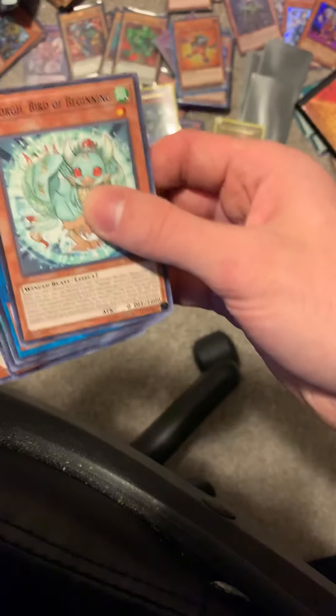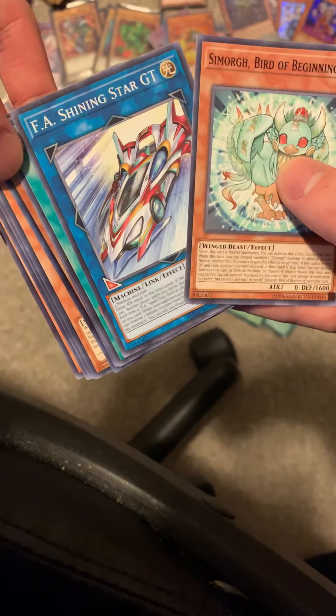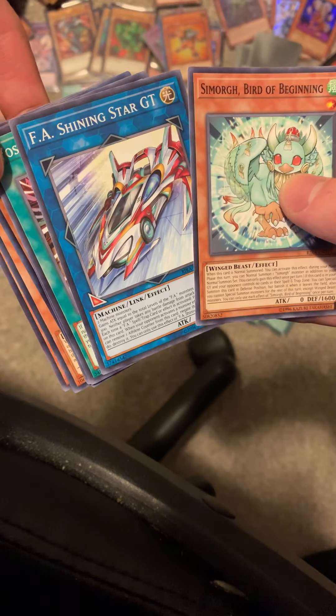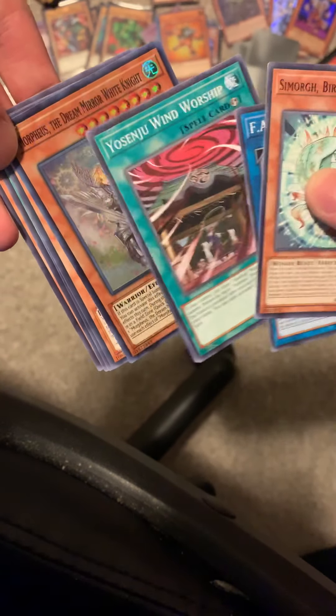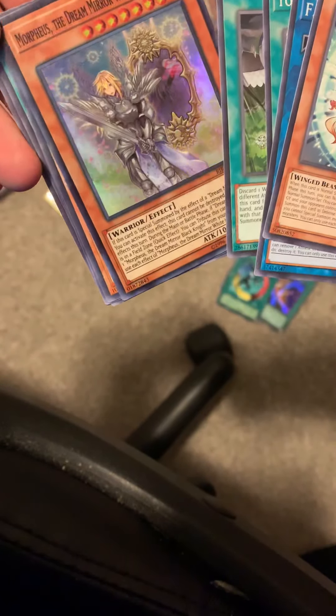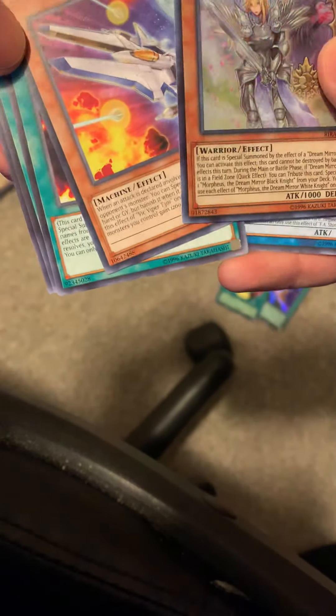It's been a while since I've opened some packs, just getting back into it. We got Cymorg Bird of Beginning, FA Shining Star GT, Sinju, Cymorg Onslaught, and Morpheus the Dream Mirror White Knight. Got Vic Viper — it looks like Fury of Fire. It looks like each of these has a rare fire card, and a holo as well.